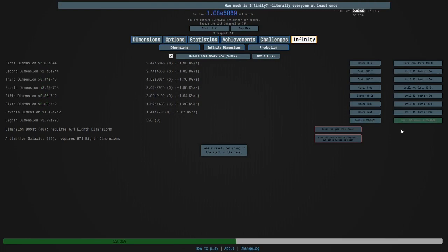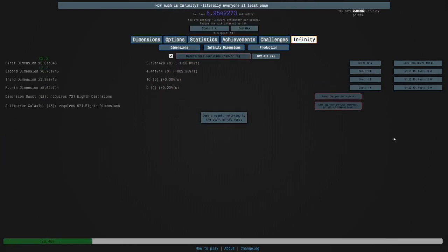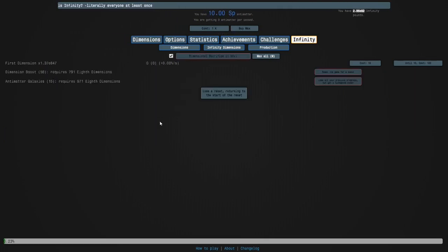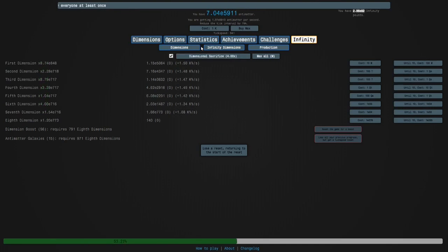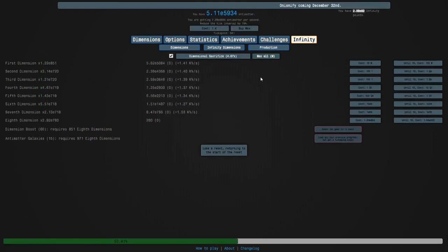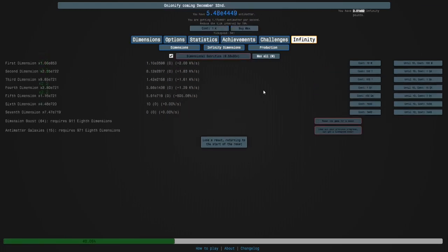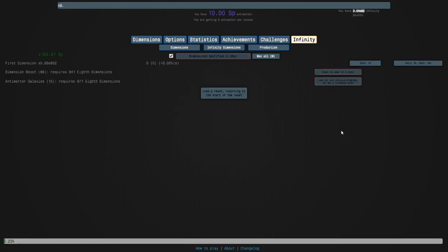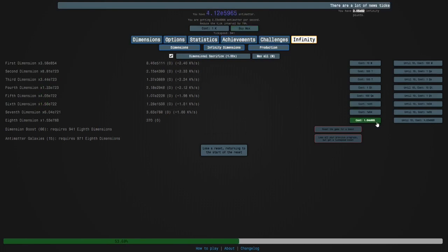It says that if the eighth dimension price maxes out you can buy max tick speed, but we haven't had to do that yet. It looks like we can get the eighth dimension a few more times. We just have to wait until the price maxes out and then buy max tick speed.